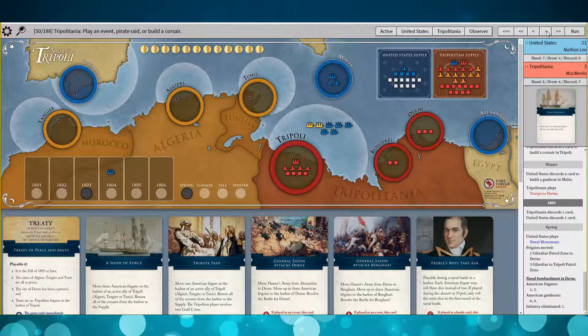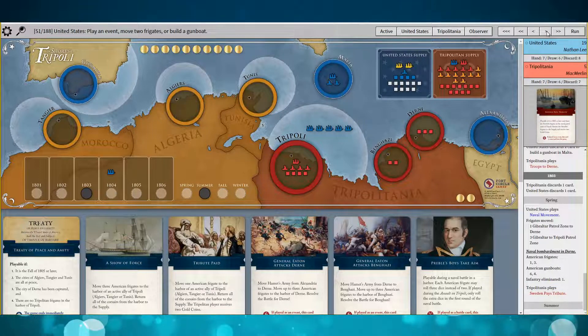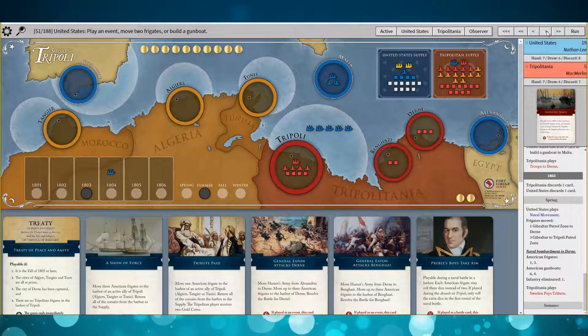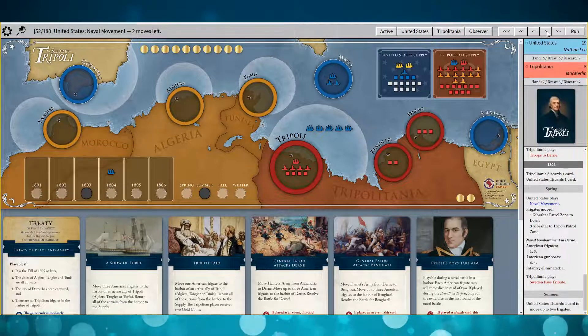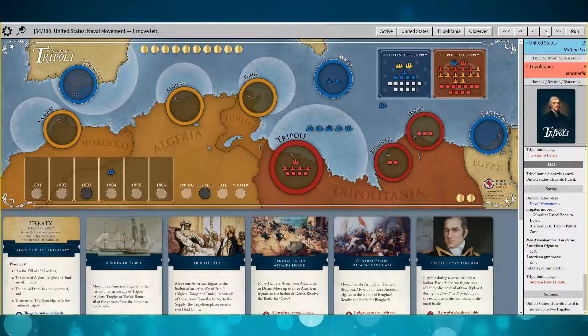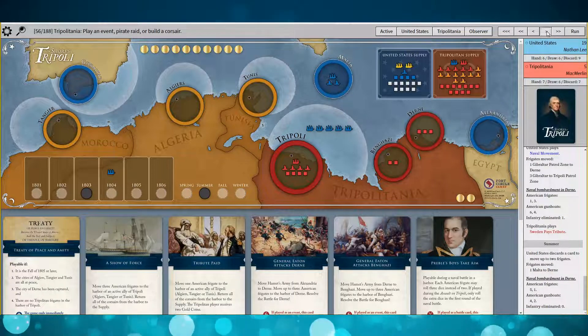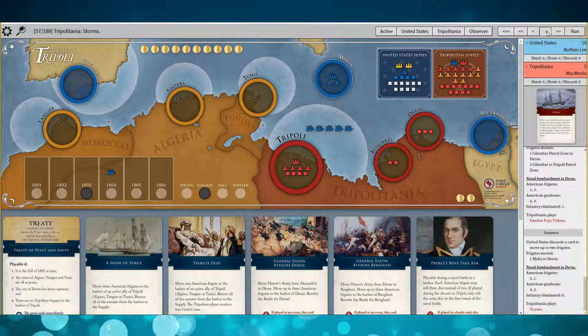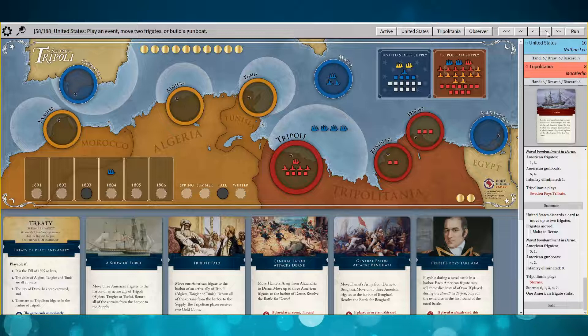Look at that blockade — it is solid. He's not going through that with four Corsairs. He sends the Swedes home and gets two gold. Then I discarded a card to move up to two frigates, just doing naval bombardment — which I missed unfortunately. And Tripoli plays Storms, which sunk one of my frigates.